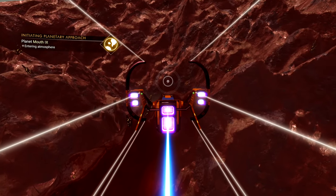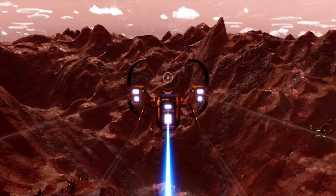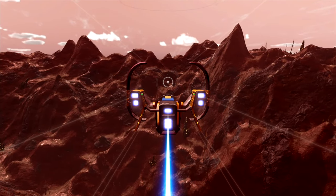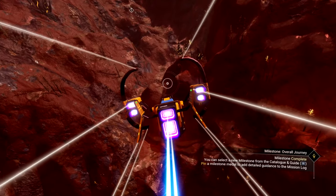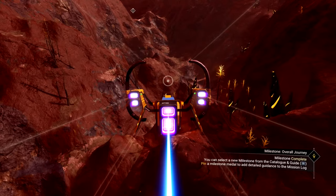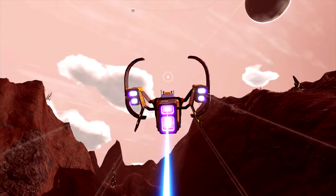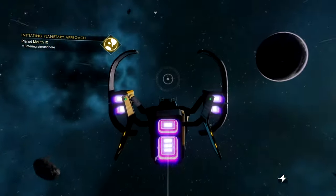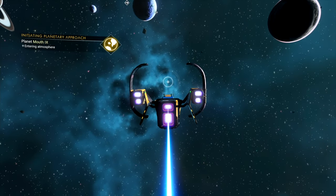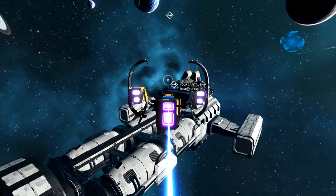Let's go back down, get a little bit closer. There's not a lot of great places to land, even. Well, that's Mouth 9. Let's call our freighter to us and we're going to go back inside.